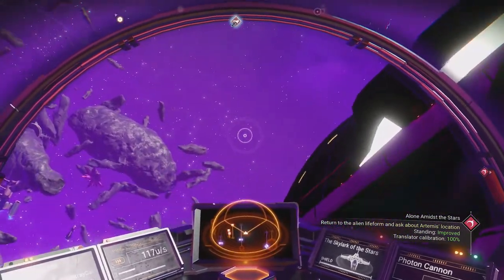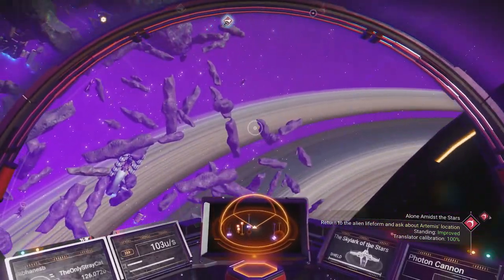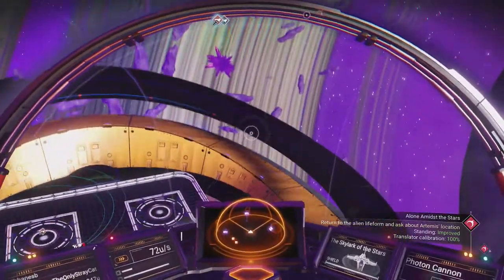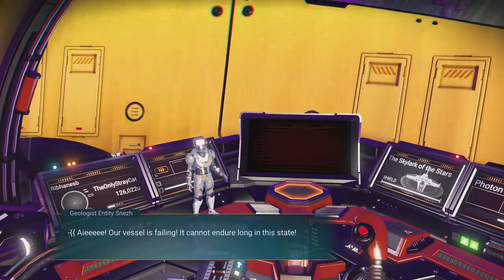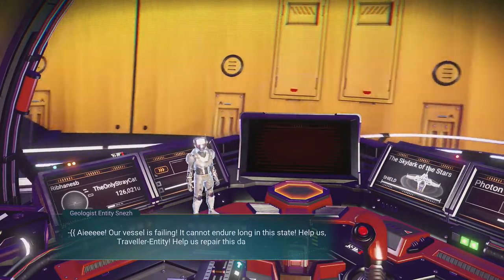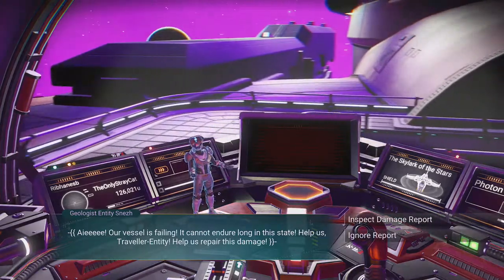Now, the main trick is also getting there while also not damaging my own ship. Our vessel is failing. We cannot endure long in this state. Help us, Traveler Entity. Help us repair this damage.